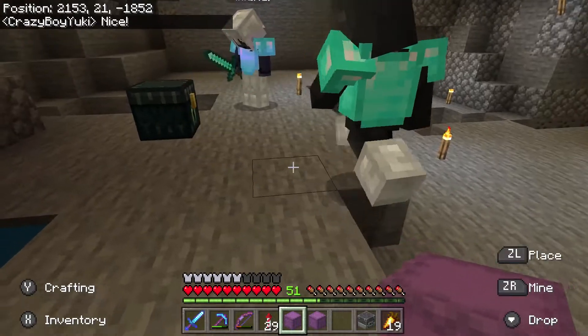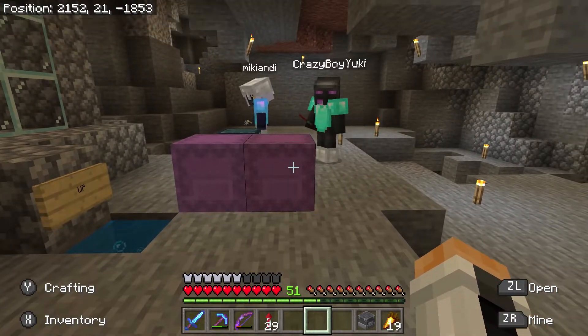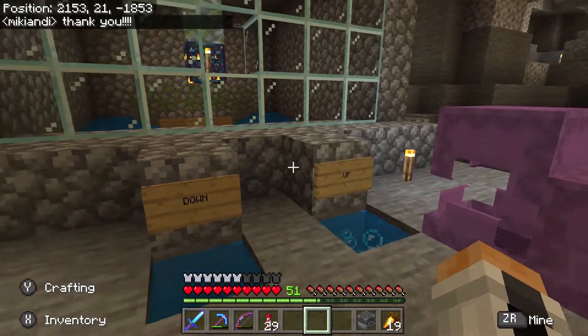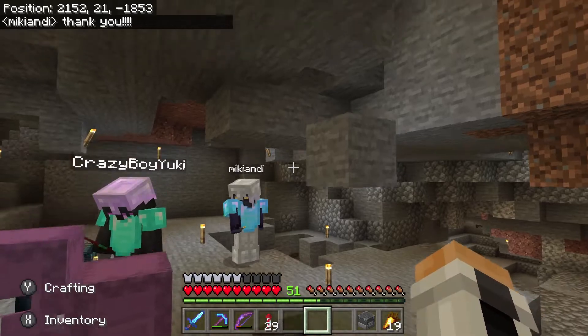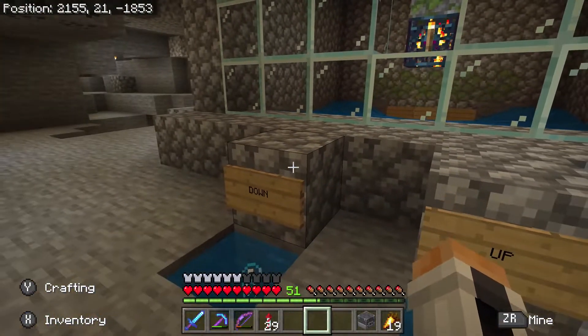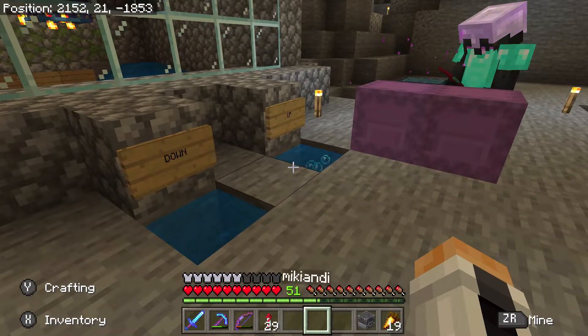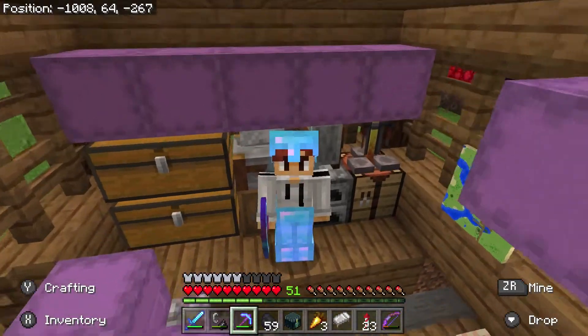I didn't come empty handed when I came here, so here you go. I have some gifts in here for you — take whatever you like. I did end up fixing and decorating my own skeleton farm, came out real nice. No problem, Mickey. Looks like someone is enjoying the bubble elevators.